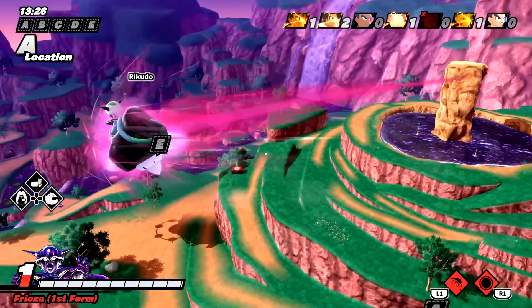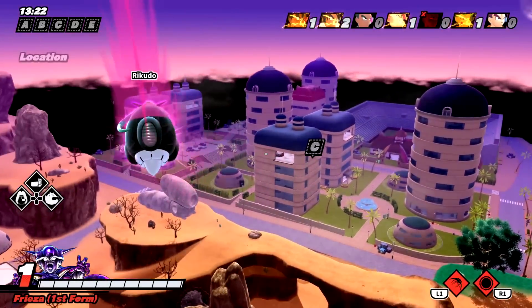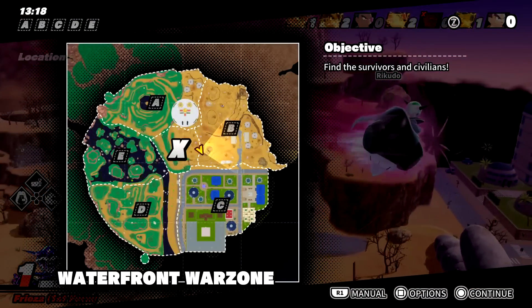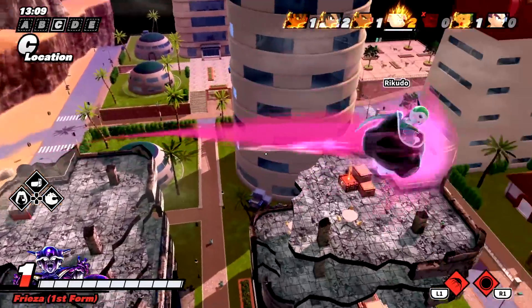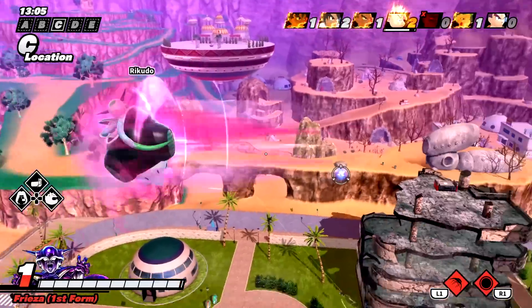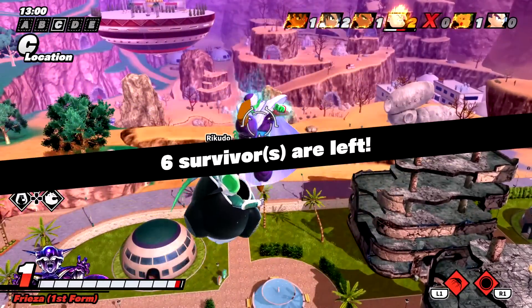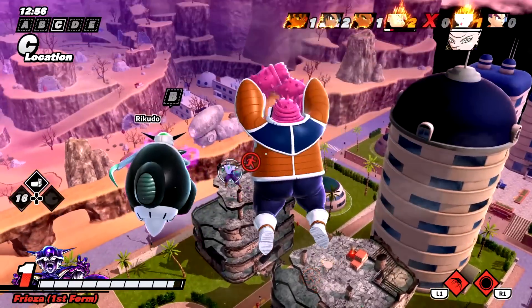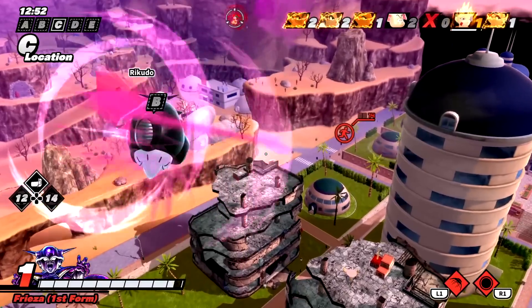We're just gonna go over to C — I spawned over here at A, so this should be in the general area of E or B, C, and D. Oh, someone just dragon changed! Ah, behind me right there — yo, he wants to fight! He's level two, that's why — fair play, fair play.